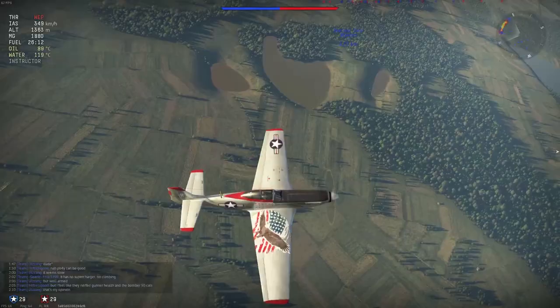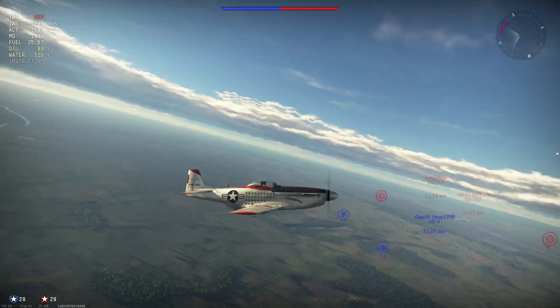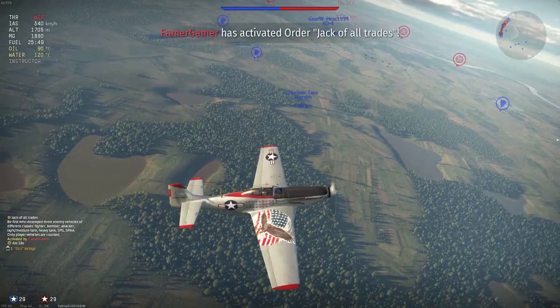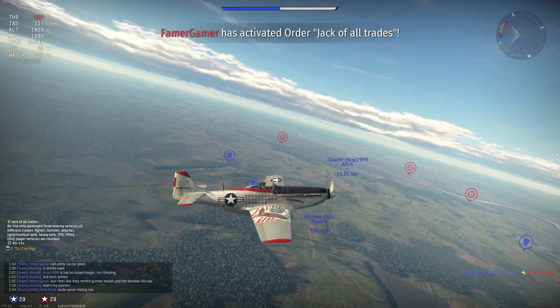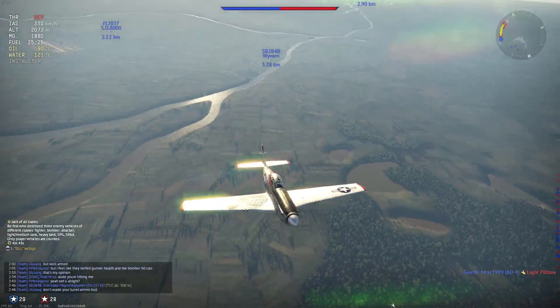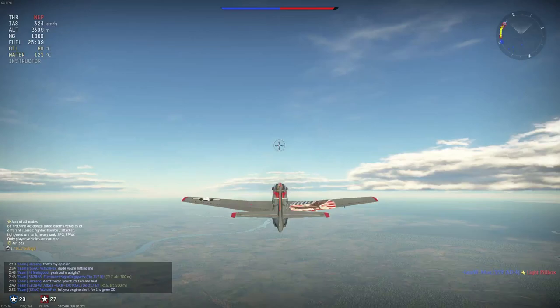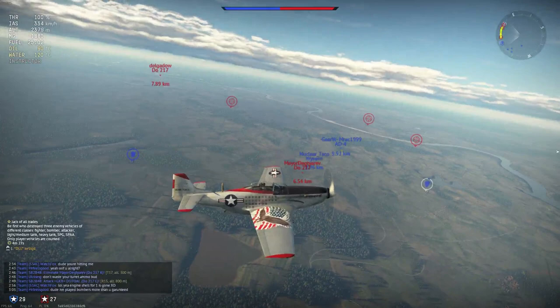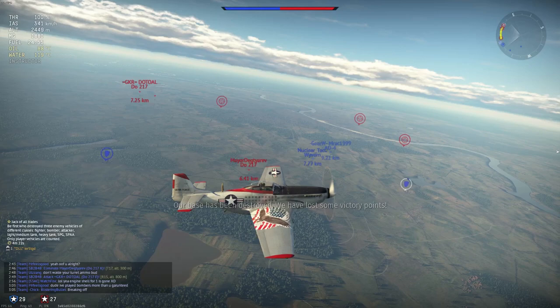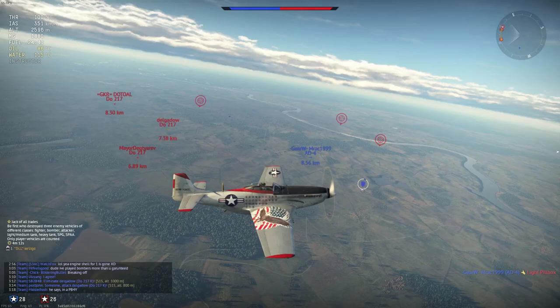One thing to remember about the P-51 is that a lot of American planes are really fast. If something like an FW-190 is on you, dive away — they're not going to keep up, especially when you pull out of a dive. If you pull out low, odds are they'll crash. FW-190 has horrible compression over about 500 mph. BF-109s don't compress as badly, but still lose maneuverability at high speed.